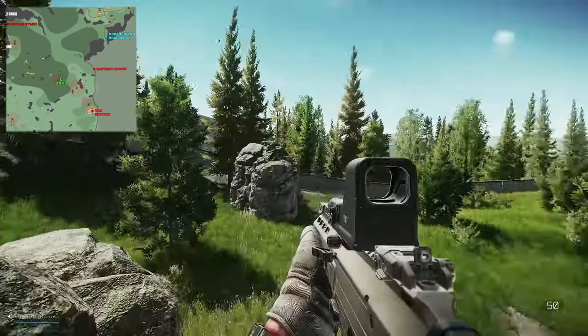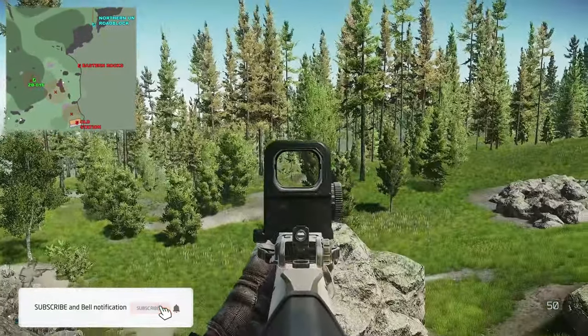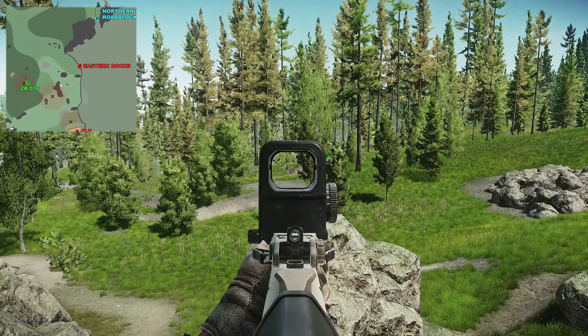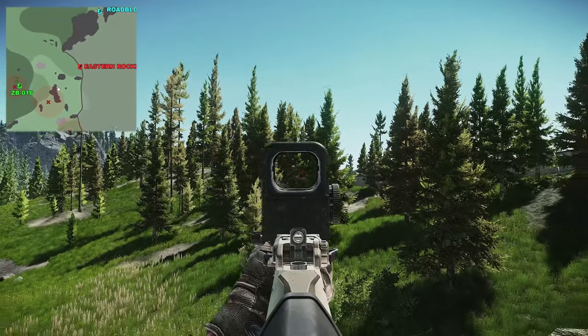That is the extract right there down there. You can see the old station in this forest. Just here is the ZB016, over there is sniper mountain, and here is the new Woods expansion.